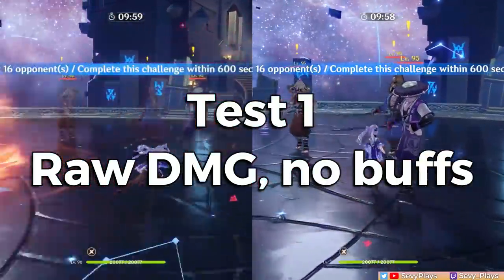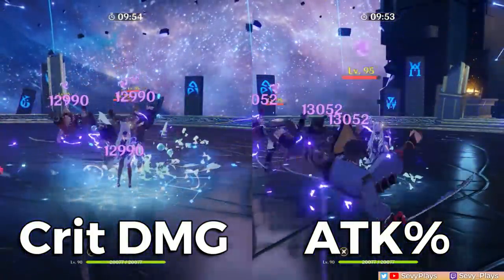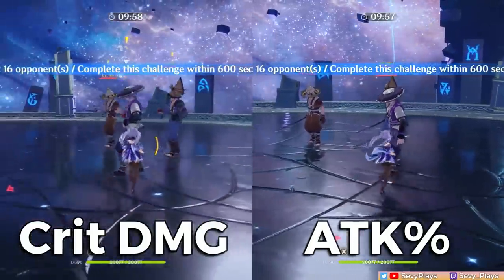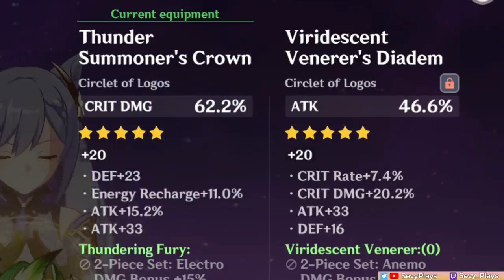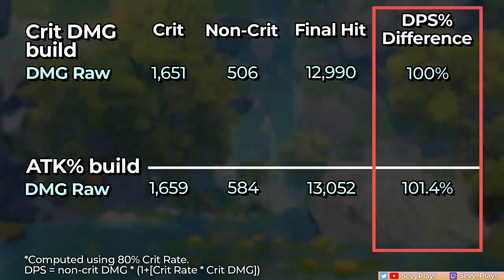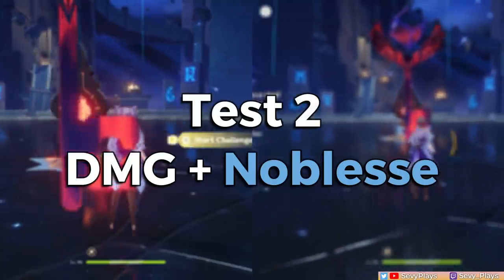First, here's the raw damage side by side. When looking at the tabled results, I've already computed the DPS which takes into account both non-crit and crit hits. As we can see, the attack circlet build came out with very slightly higher damage, both on the non-crit hits and the crit hits. Generally, increasing your character's attack stat not only gives better non-crit damage, but gives better base damage for your crit hits to scale from. We see at this point that Keqing's DPS was higher from increasing her attack rather than from increasing her crit damage. However, the difference is so small.